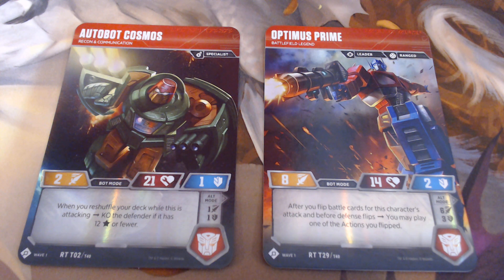With Optimus in bot mode, his defense drops by one to two, however his attack goes up to eight. His ability is also interesting: after you flip battle cards for this character's attack and before the defender flips theirs, you can play one of the actions that you flipped. It really gives you the upper hand, because you can get some extra damage in, or use action cards that synergize well with both Optimus and Cosmos.